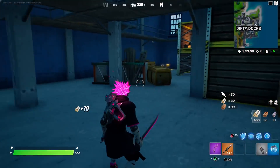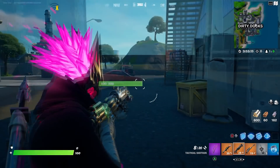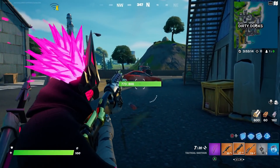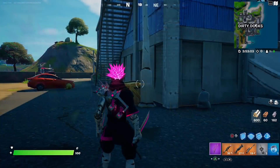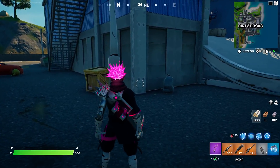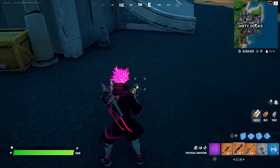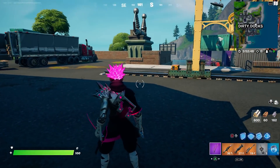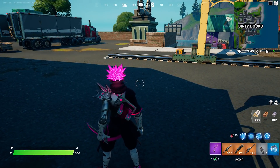The wrap didn't really match that well — I thought it had that same bright pink color scheme but it really doesn't, so that was a flop. The back bling is definitely interactable with the pickaxes; you can see they both pull out, which is awesome. They kind of cover the left shoulder guard, but when you pull them out you can clearly see it — it's illuminated with four little dots right there.